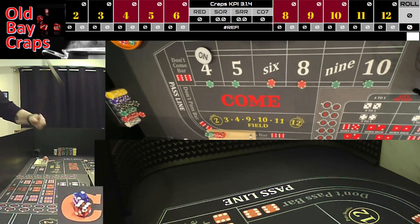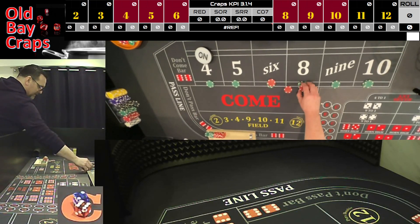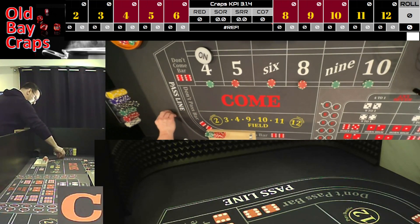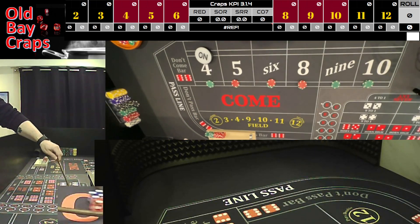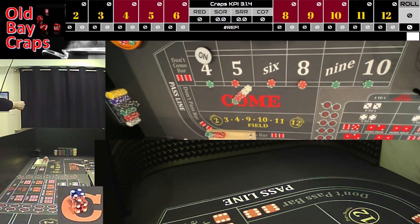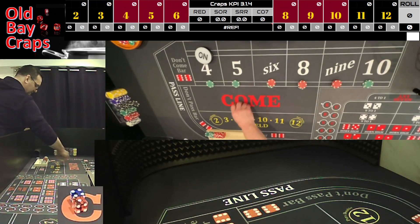I'm throwing a four-two, four-two hardway set. Nice out and we have a six-two, easy eight. That's going to win $35 — take it to $60 and press the five a nickel. Dice out and we have a four-one, five.